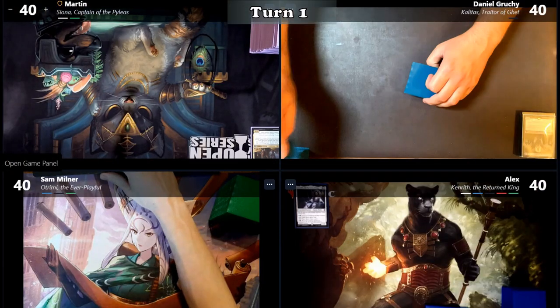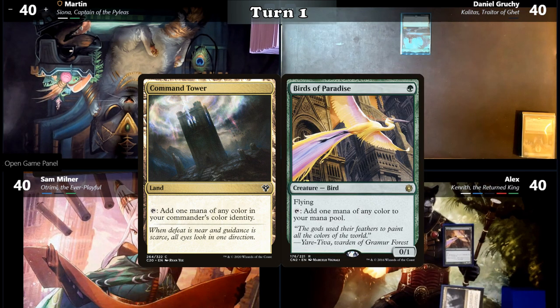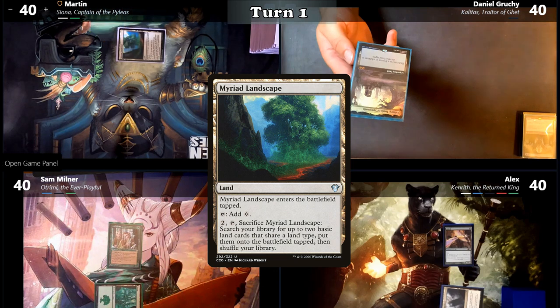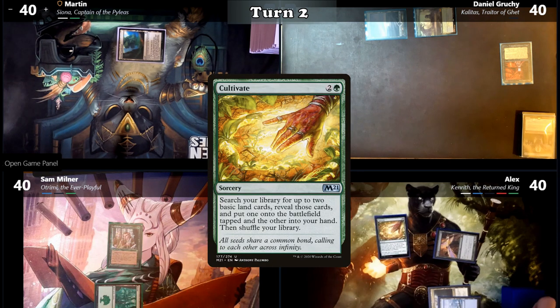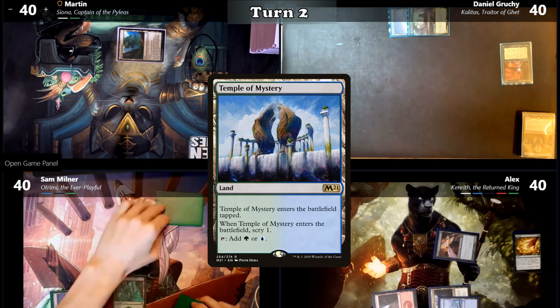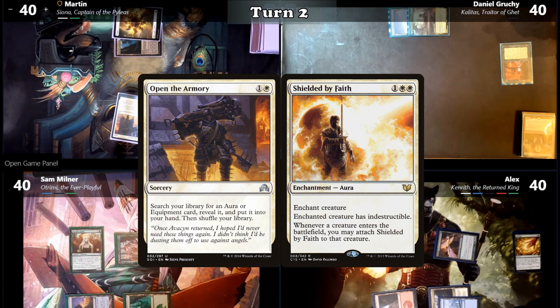Daniel wins the die roll and starts the game by playing Urborg Tomb of Yawgmoth, then passes to Alex. Alex plays Command Tower and casts Birds of Paradise, then passes. Sam plays a Forest and casts Findhorn Elves. Martin plays Myriad Landscape. Daniel plays a Swamp and casts Gate to Phyrexia. Alex plays an Island and casts Cultivate, searching for a Mountain and a Plains, putting the Mountain into play tapped and the Plains into his hand. Sam plays Temple of Mystery and casts Paradise Druid. Martin plays a Plains and casts Open the Armory, searching for Shielded by Faith.